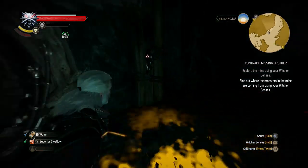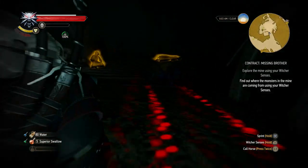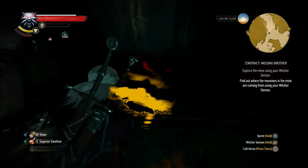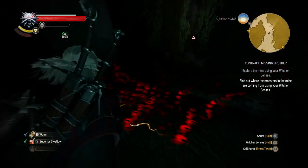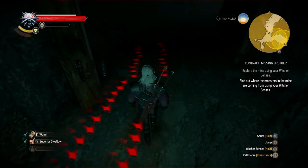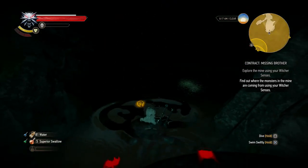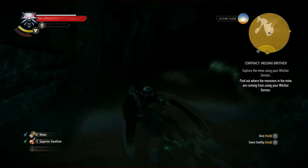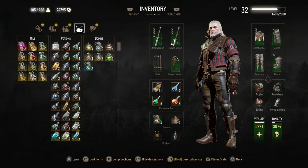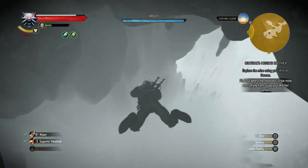Let's continue our search. So this is where we went already — we followed the tracks in here, but this doesn't go any further, so I'm guessing we need to continue on to the left. This thing is hiding. I think I'm gonna have to use Cat and then Killer Whale as well — Cat and Killer Whale should allow me to go down here.